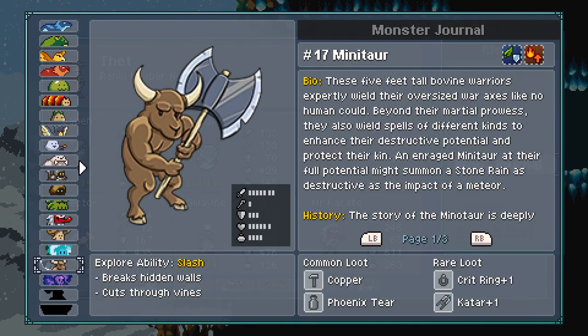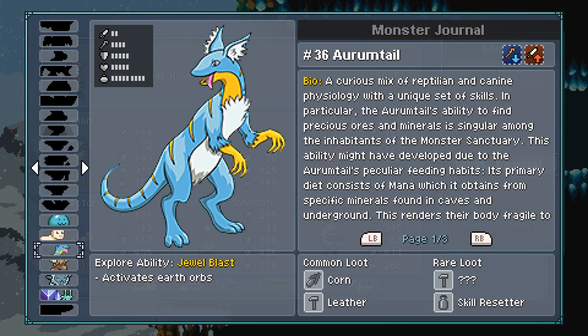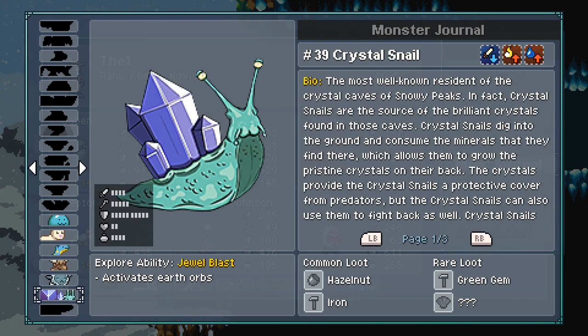Let's look at him in the monster journal. Curious mix of reptilian and canine physiology. His primary diet consists of mana, which he obtains from specific minerals found in caves and underground. Still loving that tongue. The most well-known resident of the crystal caves of Snowy Peaks — in fact, they are the source of the brilliant crystals found in those caves. Nifty.